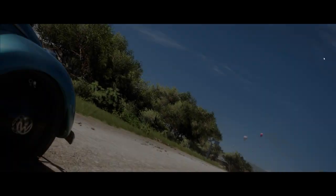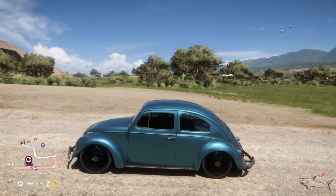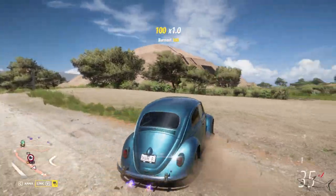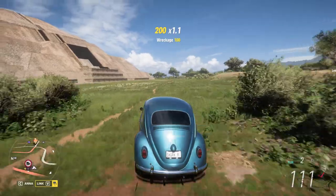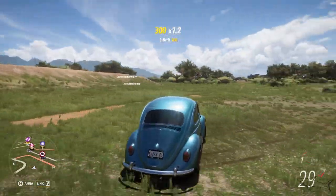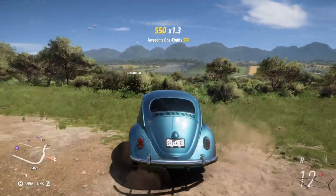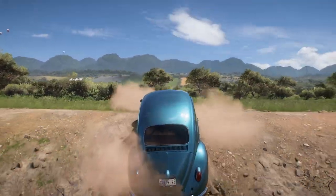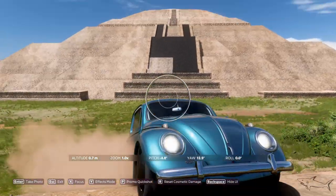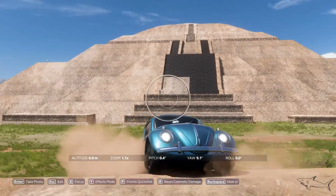This will be your new location where you have to take the picture. As you can see, there's that big monument — that big pyramid. All you have to do is be there with your car, go into photo mode, and your cult car has to be framed something like this.